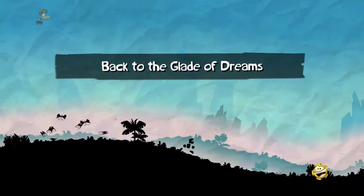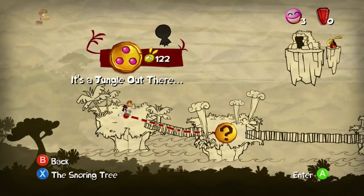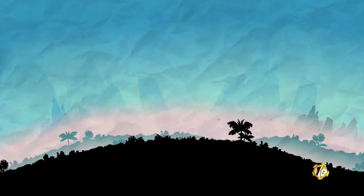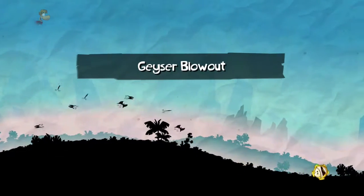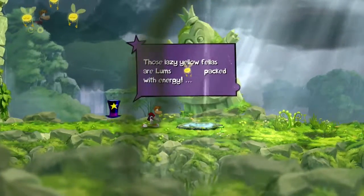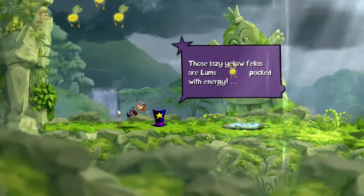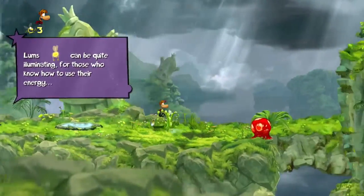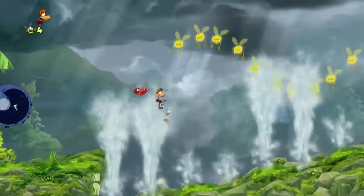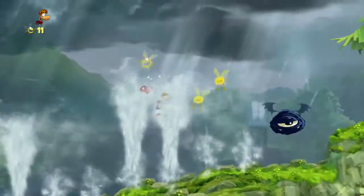Back to the Glade of Dreams. Okay, so I kind of read the blurb — pretty much that's the Glade and there's things trapped there and we gotta get it. Let's go guys, next level. So this is kind of a level-based game and it's just gonna be a series. The lazy yellow fellas are lums — pack the lums, got it. So these guys are lums. Whoa, heart. Can I try it again? I want all the lums.